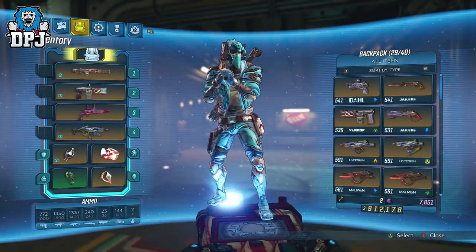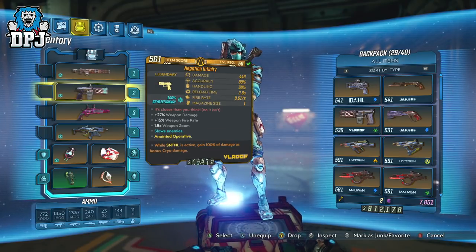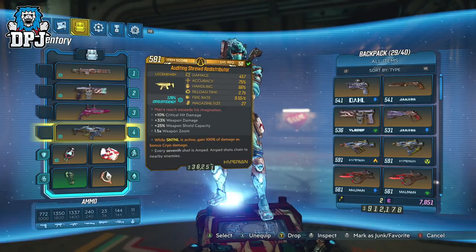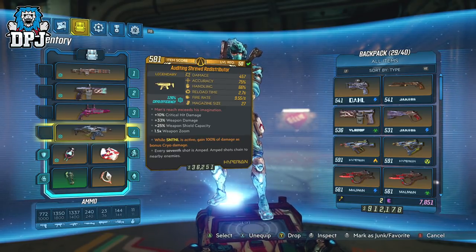The weapons I'm using: this Cryo Solution Cool with extra cryo damage from the sentinel anointment. The Infinity Pistol will be subbed out as it was just here for testing. My Maggie doesn't leave my inventory, again with that sentinel anointment offering extra cryo damage. And then we have the Redistributor with that sentinel cryo anointment too — an amazing weapon which finishes this build perfectly. The Redistributor is obtainable from Walton and the Valkyrie Squad within the Maliwan Raid.